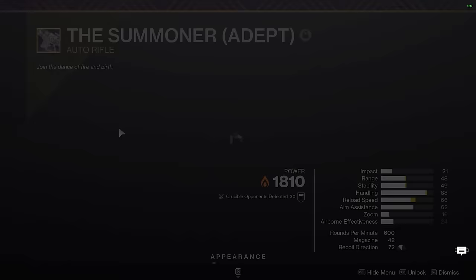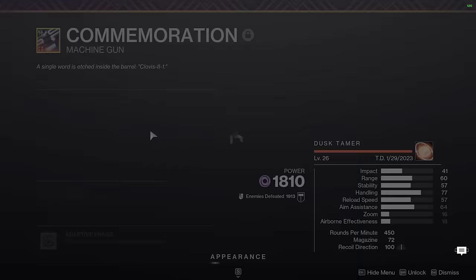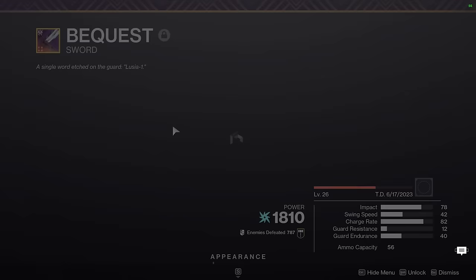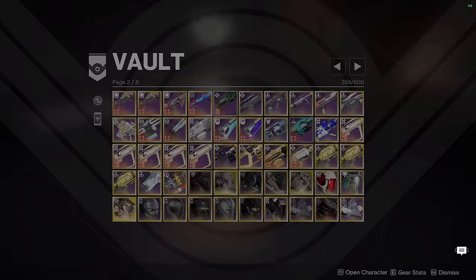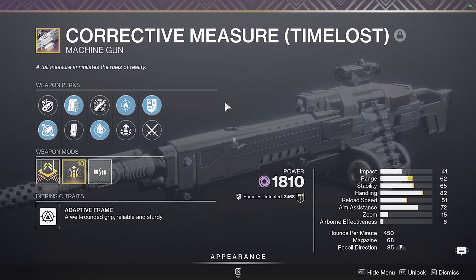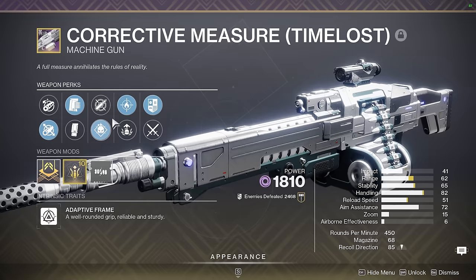Next up we have the Summoner — just a PvP roll, not much to say here. Commemoration — I don't think I need to explain this one. This is the best general ad clear LMG in the game. Next up we have Bequest. I don't really use this for anything besides sword DPS on two bosses — Riven and LFGs where they're not using rockets — and Crota whenever we're doing optimal DPS with Surrounded. Coming up next we have Corrective Measure. If you're using a grenade build, I think this is still one of the best, if not the best, machine guns in the game. Demo and Firefly are an absolute killer combo on this weapon, and despite its age, I think it still competes with the best modern options like Song of Your Ute.